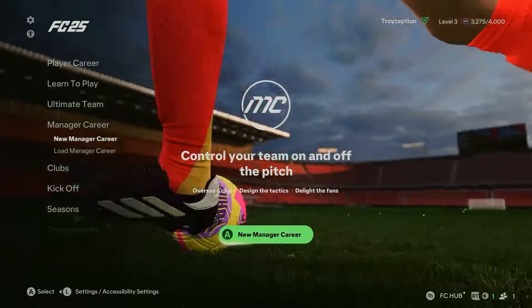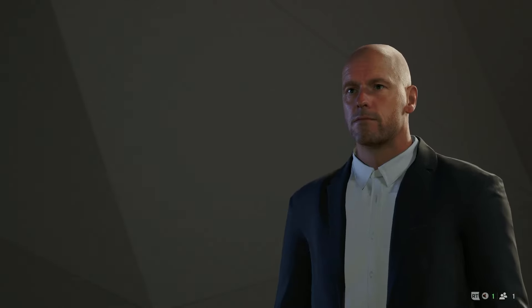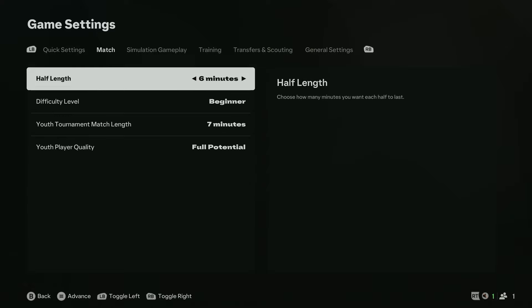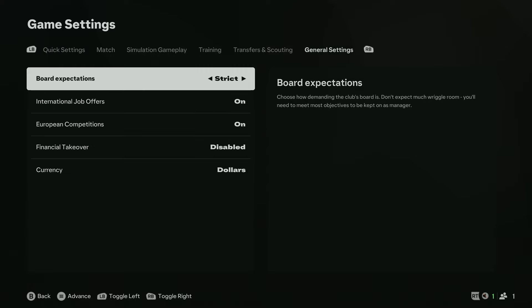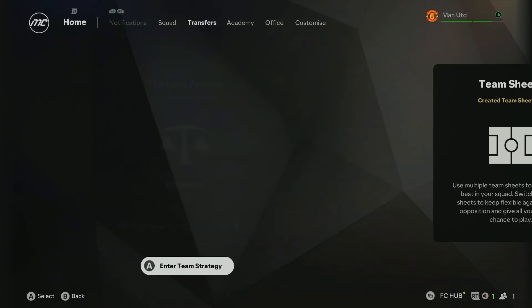For this achievement, first of all you will need a manager career mode — it can be brand new just like mine. If you want to follow these settings, this is the quickest way possible to get both achievements. When it comes to the tournament, set it to three minutes.